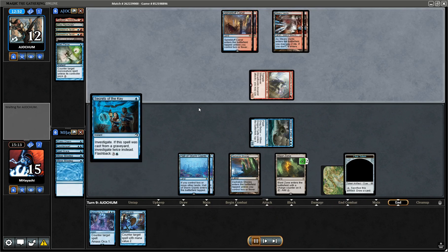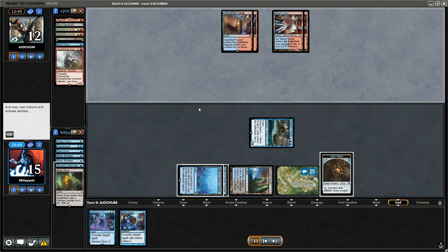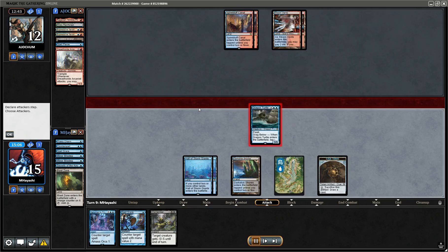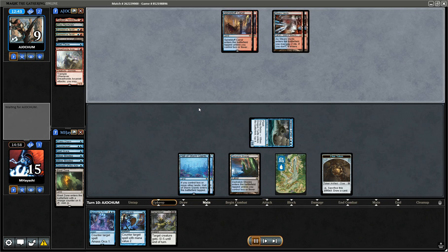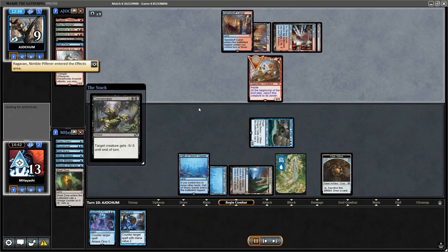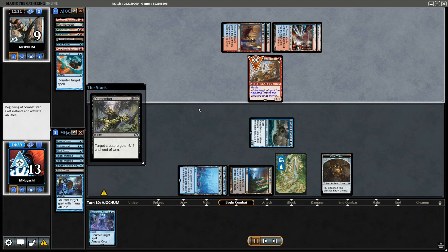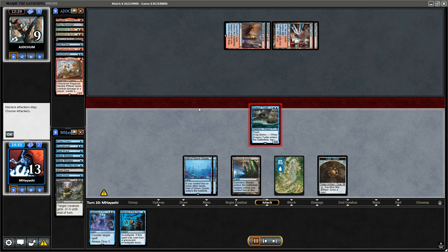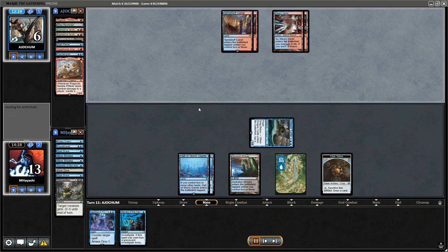We're gonna Secrets of the Key now — maybe this time it will get flashed back. We're definitely gonna Spell Snare the Counterspell. Of course if I had known I would have just taken two damage to our card, but it is what it is. This is a concession — both our clocks stopped.